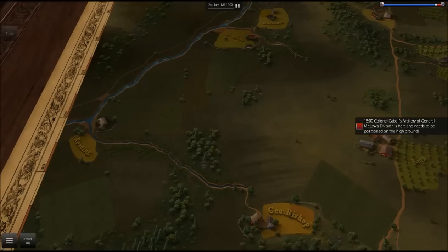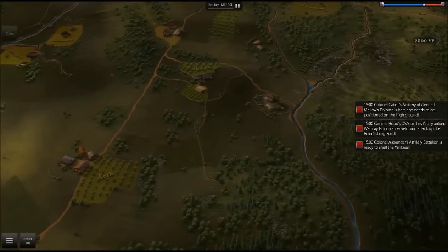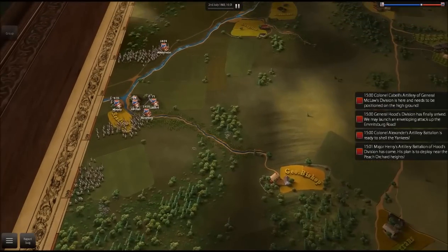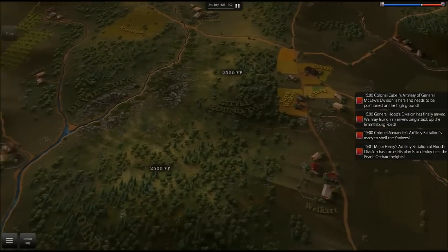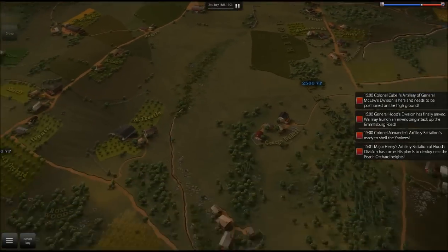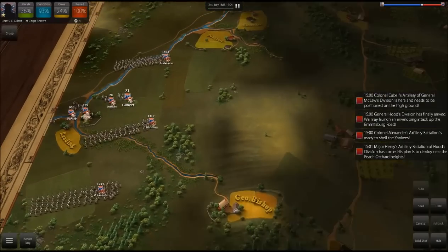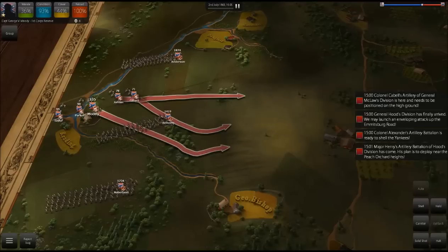Here we go. This is quite interesting — in every other scenario I did this battle as the Union guys. As the Confederacy it's going to be extremely tough. The victory points I need to take include Little Round Top, Big Round Top, another point that's going to be a pain, and the 1,000 victory point by these farms. The Little and Big Round Top areas are really what we're going for. First thing I want to do is set up the artillery on top of this hill to get a good position to support our men.